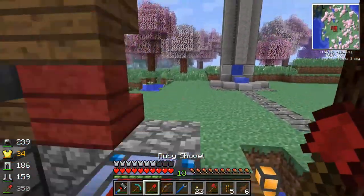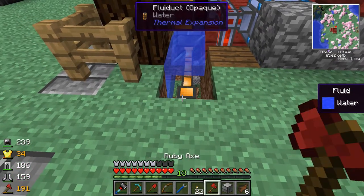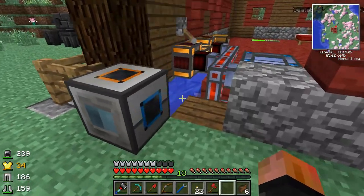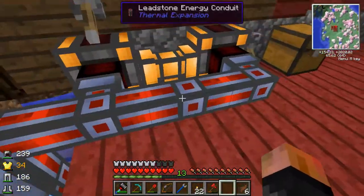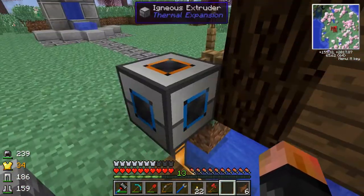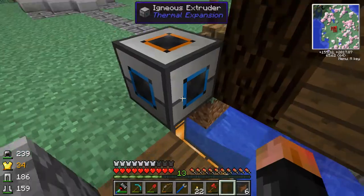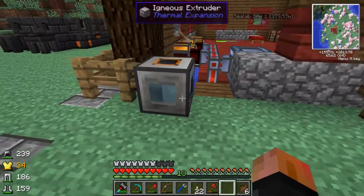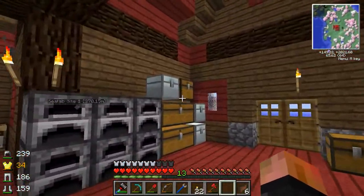The crescent hammer is always handy - one of the best things you can get is just having that crescent hammer to move around all your machines. So the igneous extruder is going to fill up with water now in theory. It's not filling up... I know why - I have to set the input on this thing. It's set to output to the bottom. We'll set the input to the bottom and there you go - filling with water. That'll be plenty. Now we just need one bucket of lava from down in my mine and I should be all set to start making infinite cobblestone.